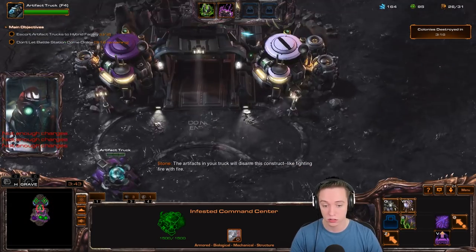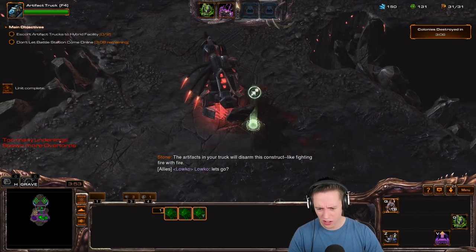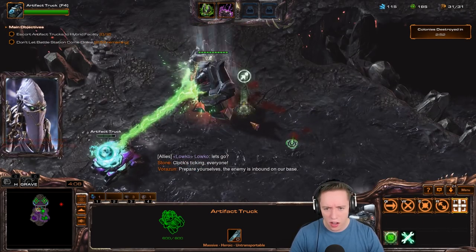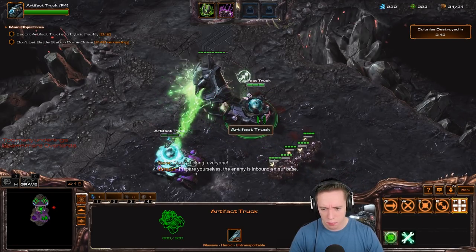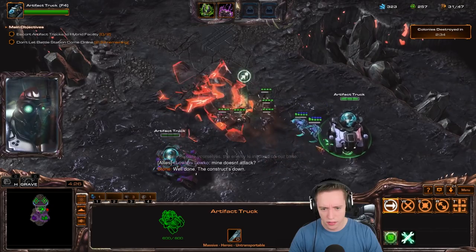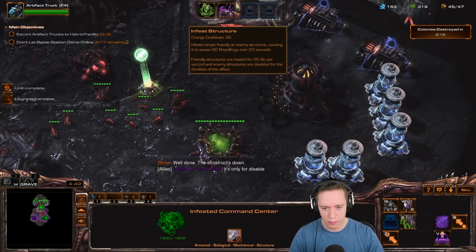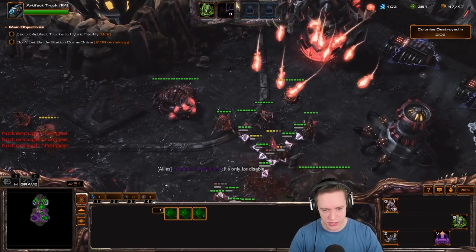The artifacts in your truck will disarm this construct — like fighting fire with fire. Wait — the artifact's in the truck? Well... the box is ticking, everyone. Prepare yourselves, the enemy is inbound on our base. How strong is this thing? Mine doesn't seem to attack — am I blind? So it doesn't actually deal damage. Okay, that makes sense. So I gotta be careful that I don't accidentally lose this thing. I don't know if you lose the mission immediately if it falls.